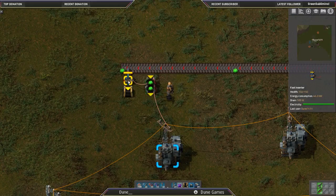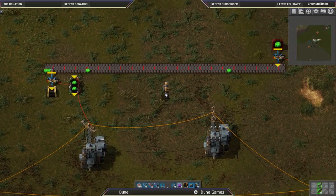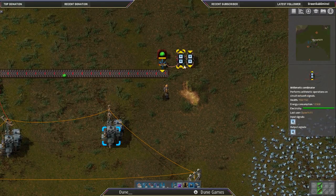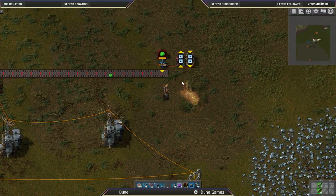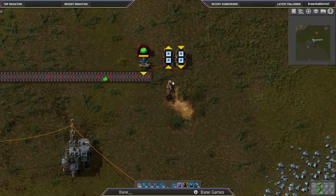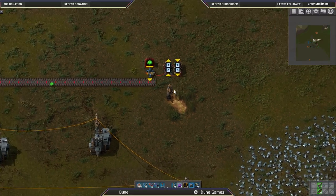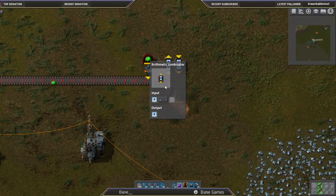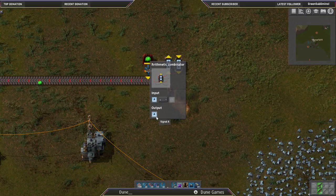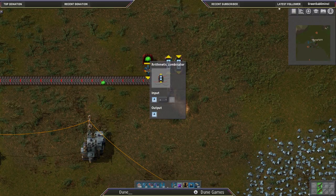And that is going to go into a little bit more complex. I'm going to talk about, in this case, I am counting seconds, or more precisely, the ticks of the game. And then 60 ticks represents one second. So I have this combinator, it's literally saying A plus one, output A. And it is going as fast as the game possibly can. And since the game is running at 60 UPS, we're getting 60 per second.